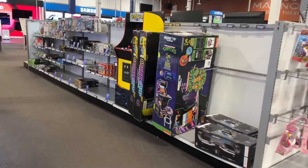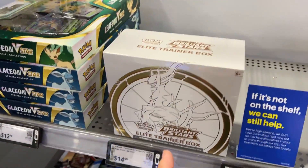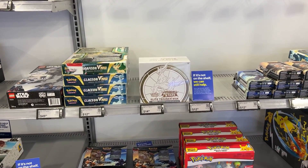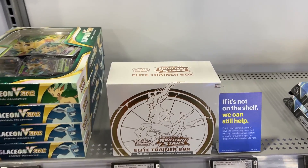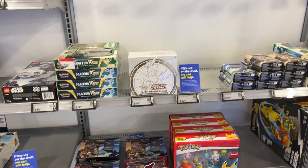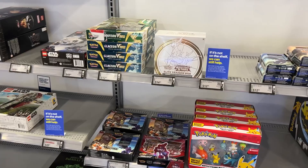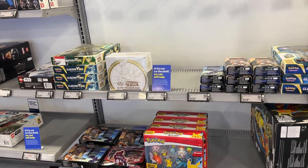Heading to the card section and we see an ETB — let's go! That's the first ETB I've seen at Best Buy in a long time. There's only one left though, so I think I'm going to leave it for the next collector. There are also Leafeon and Glaceon boxes here, but I'll pass on those too.